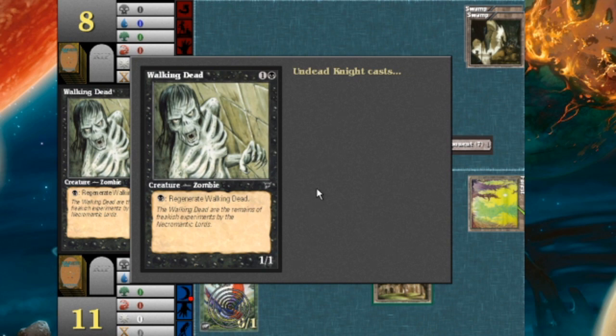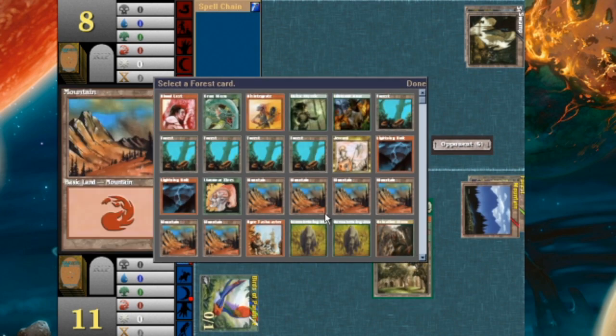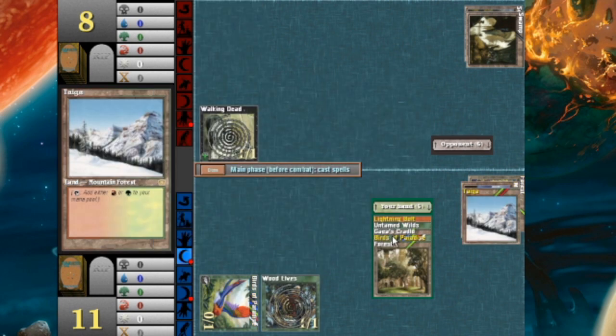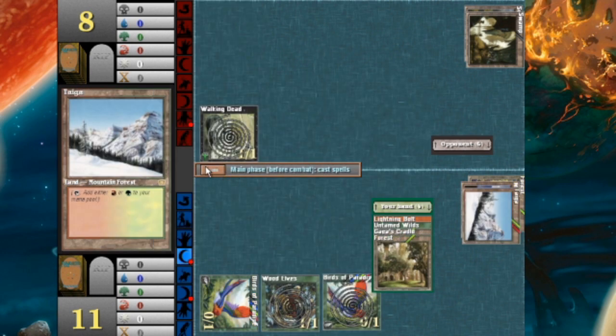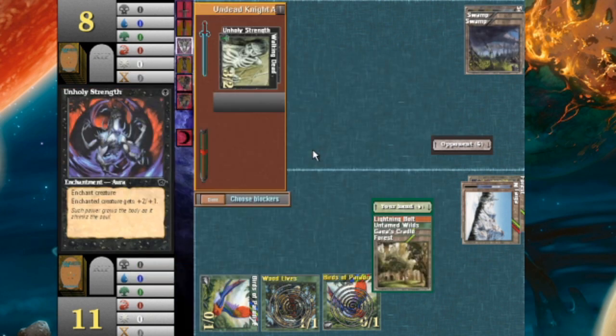You'll play a Walking Dead — isn't that the thing you were betting? Why do they always wind up casting the thing they were betting? I'll play a Mountain, then a Widow's to grab my Taiga, and then play another Birds. Unholy Strength. I'll block with the Widow's — its job is done.